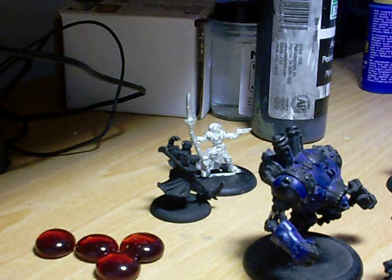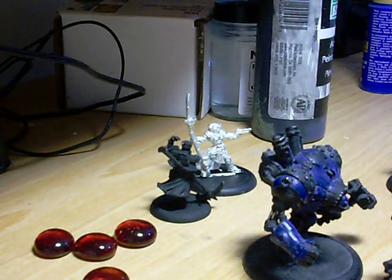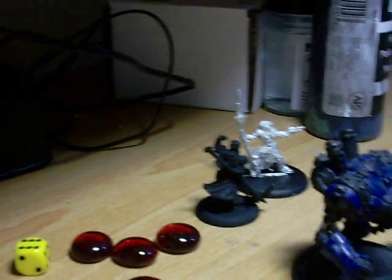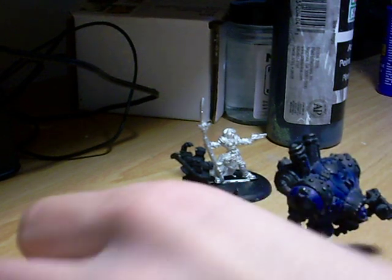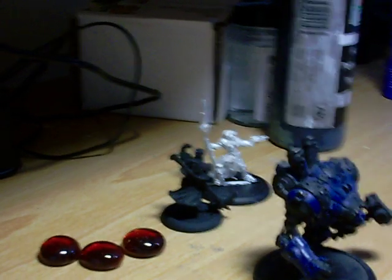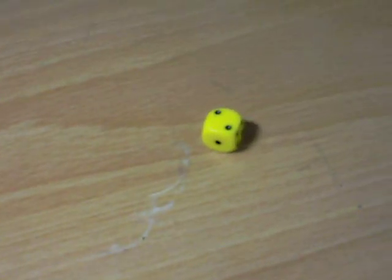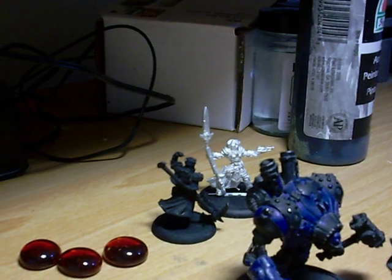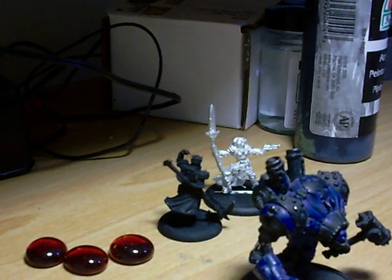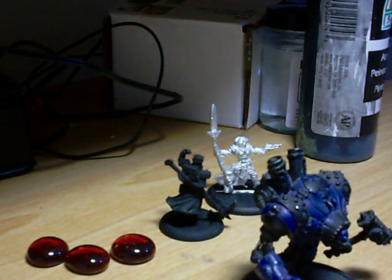I'll show you the effectiveness of this. Rolling — got a two and a six, so that hits. Now to roll for damage, I'm going to boost it, so there goes one focus. Got a three, a two, and a five — that's ten damage. With her armor, whatever it is, that's taking her health down pretty far.